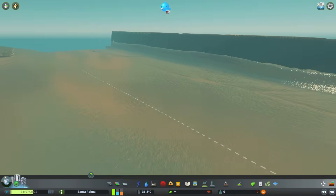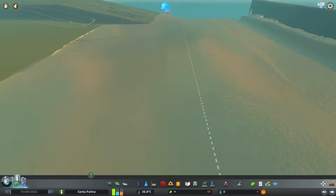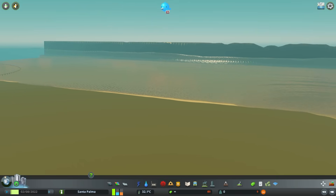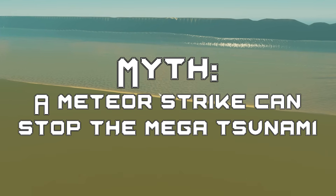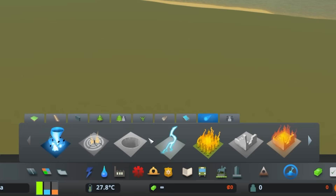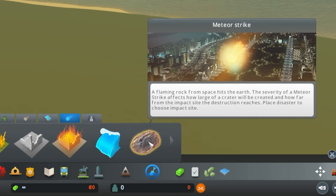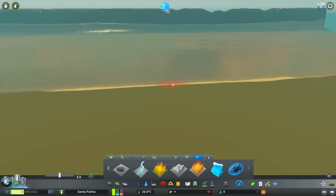For the next myth we're in our good old friend the tsunami map. The myth is that a meteor strike can stop the mega tsunami. So if we come down to landscape and disasters and go to the disasters tab at the end, we have all sorts of things to play with. This one at the end is a meteor strike, and it gives me a little crosshair so that I can aim my meteor.